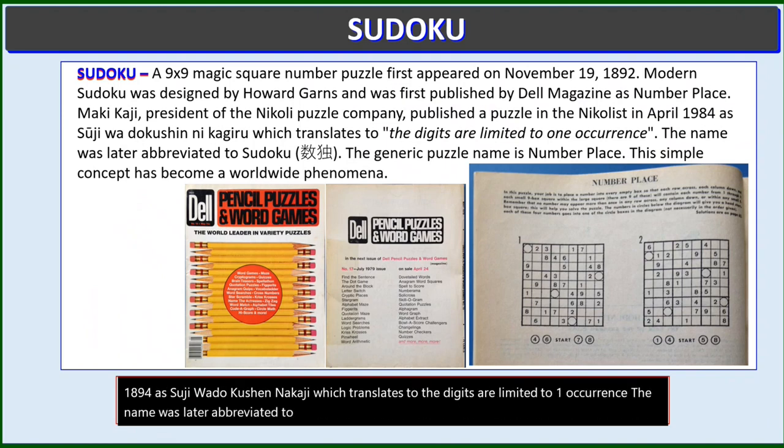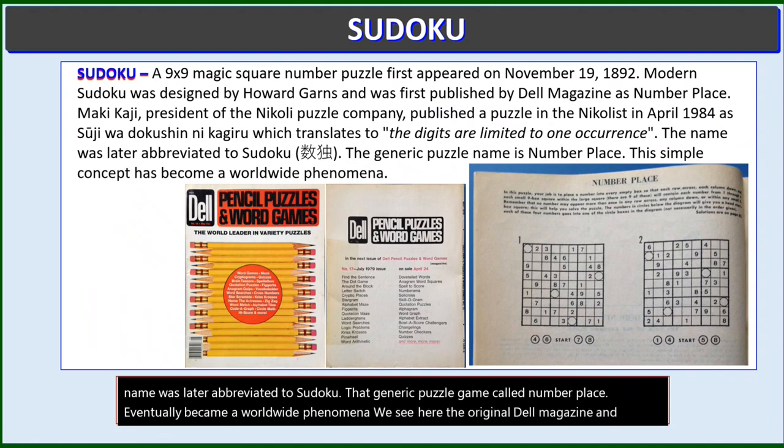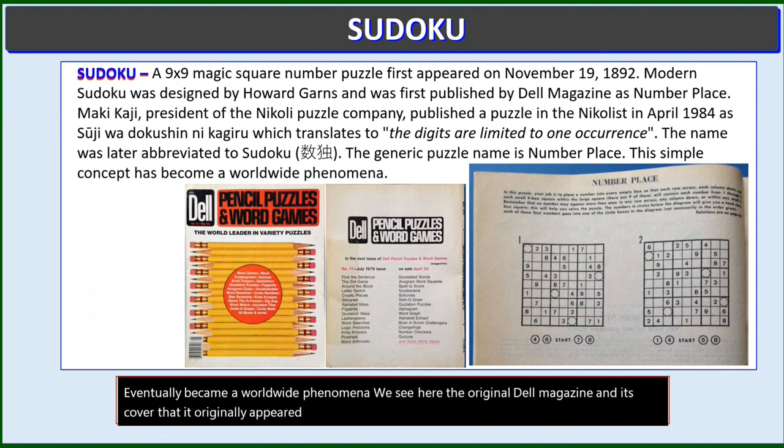That generic puzzle game called Number Place eventually became a worldwide phenomenon. We see here the original Dell Magazine cover that it originally appeared in, and Number Place, the game as it was first seen.